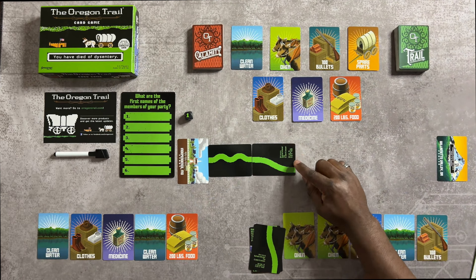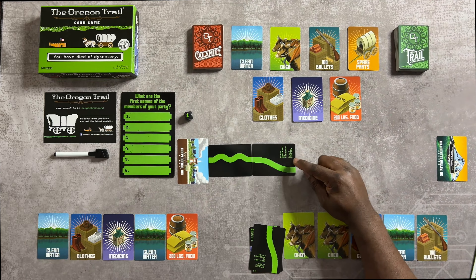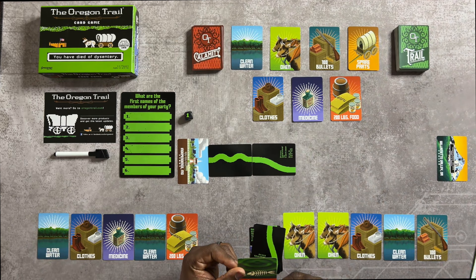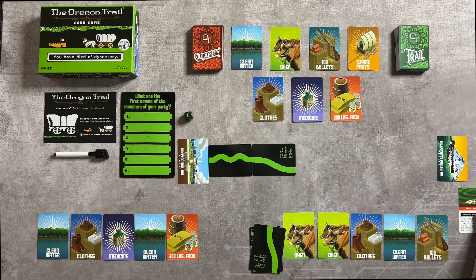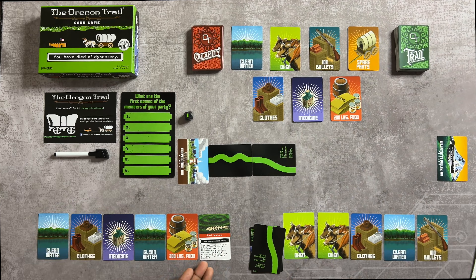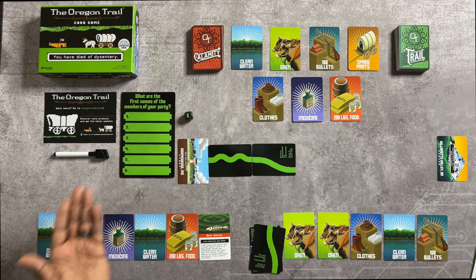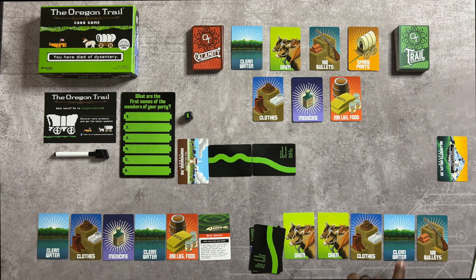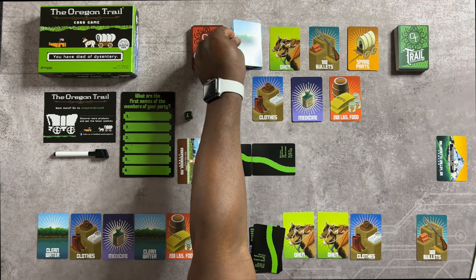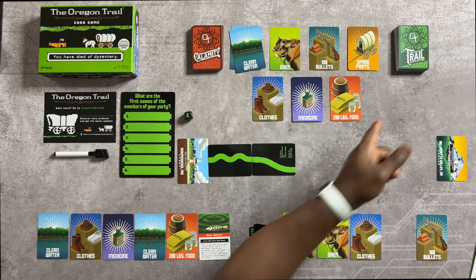If the card says 'press space bar to continue,' you have to draw a Calamity card. In this case, you've got bad water. You wash away one bad water with one clean water card. Two bad water cards collected and the Oxen die, and if you have one round with no Oxen, then everyone dies — that goes down the side of the player that pulled it. The next person can play their clean water card to the supply and get rid of the bad water card.